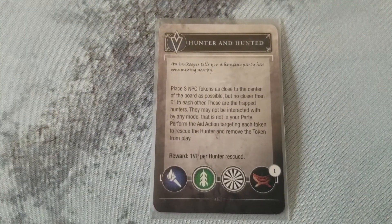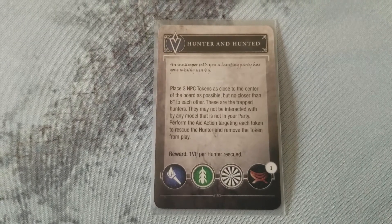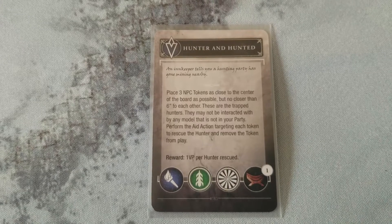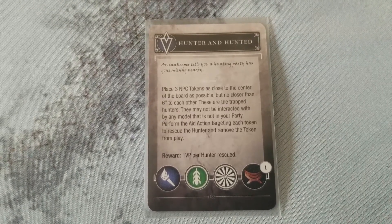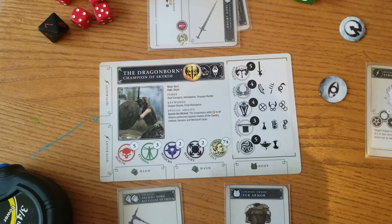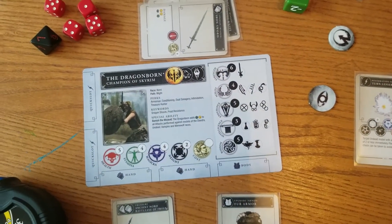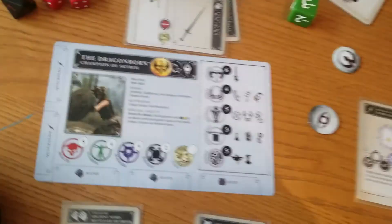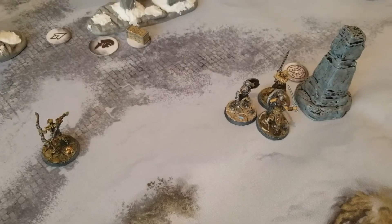We draw Hunter and Hunted — place three NPC tokens as close to the center of the board as possible, no closer than six inches to each other. These are trapped hunters. Perform the Aid action targeting each token to rescue the hunter and remove it from play — one VP per hunter rescued. This might save us! At the end of the turn, I'm also going to level up the Dragonborn since she's up against the Overlord and a Draugr. I leveled her up for the Banish the Wicked upgrade — instead of just a yellow, it's now a green and a yellow, so she'll do much better in that fight.